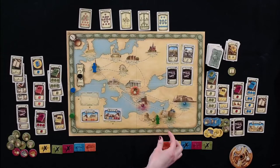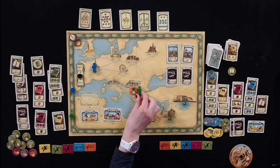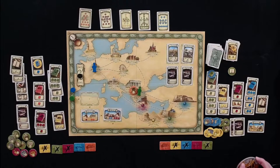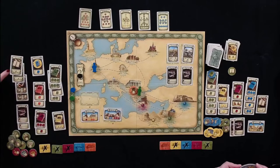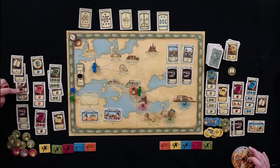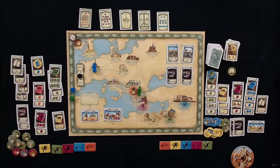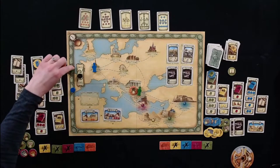Melissa moves two weeks to Greece. She has seven knowledge in Greek history. She decides to spend five weeks and pull five tokens, which brings her to the end of the year. She gets the free arrival token and draws from the orange bag.